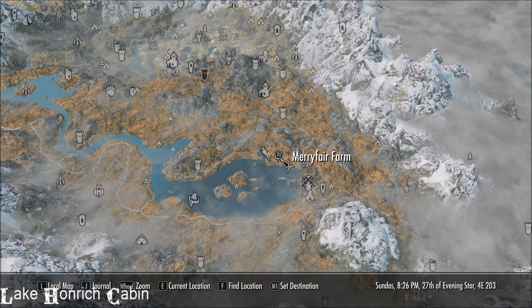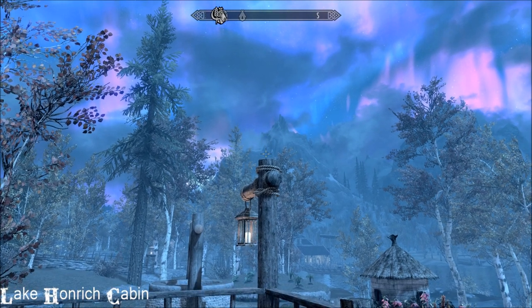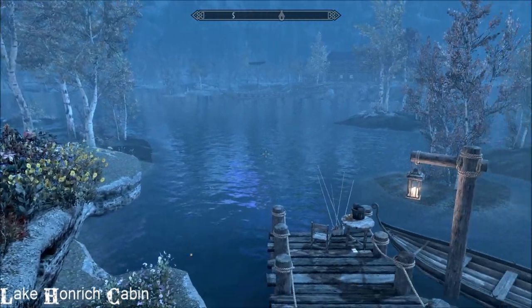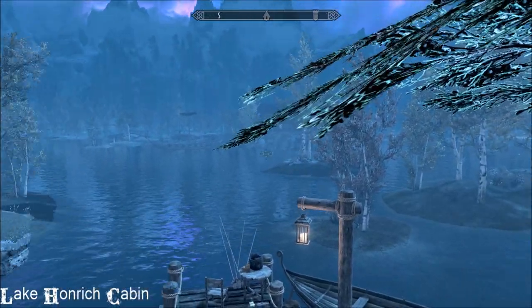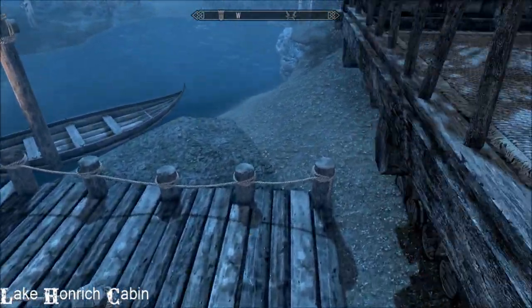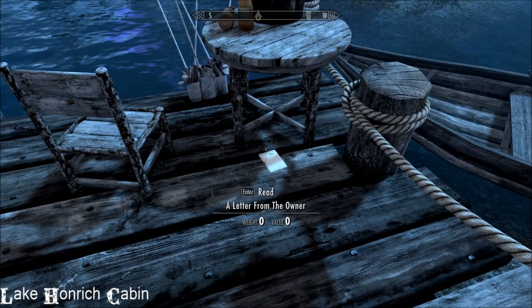This sits slap bang where Aspen Manor sits. Here we are next to Merry Fair Farm — there's Riften. You can fast travel here straight away and it's charming, absolutely charming. You have your own little jetty down there, and the jetty contains the key to the home — it's on that little table.